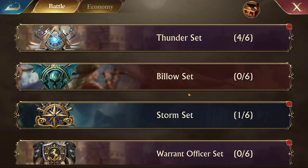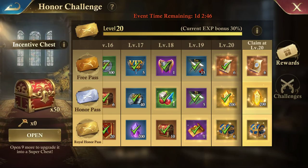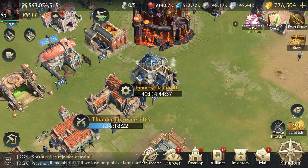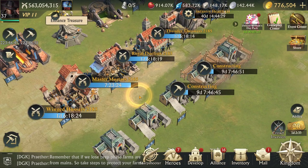The best set you can get as a free-to-play player is the Storm set. There are certain chests that have Billow set scrolls, but I think you can get those through the Honor Challenge event — purple chests — though I believe you also have to purchase Billow through packs if I remember correctly.